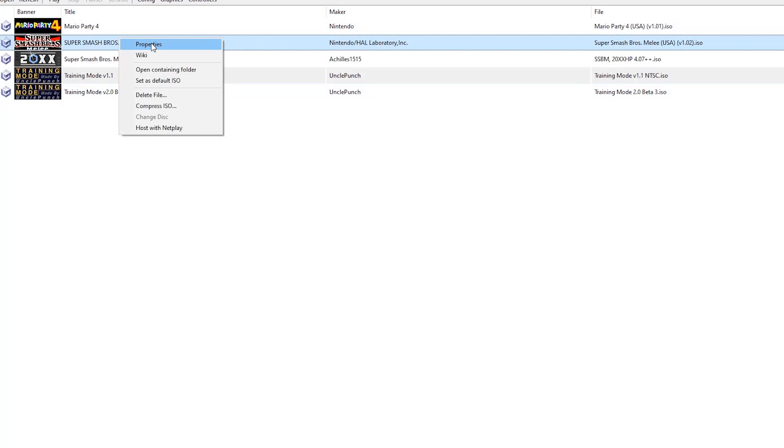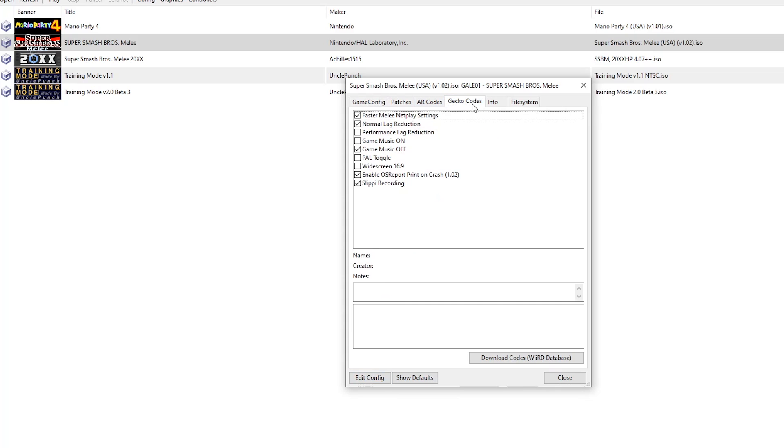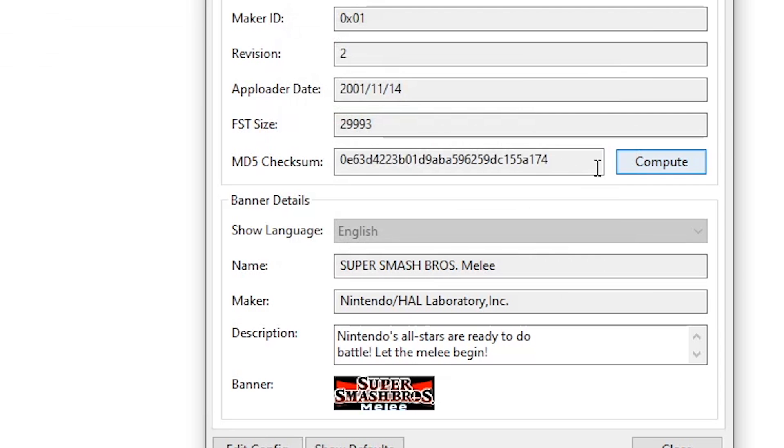You can verify your ISO by opening up Dolphin, right-clicking on the Melee ISO, going to Properties, then Info, then MD5 Checksum, and clicking Compute. From there it will generate a code — make sure that code is identical to the one shown on screen.